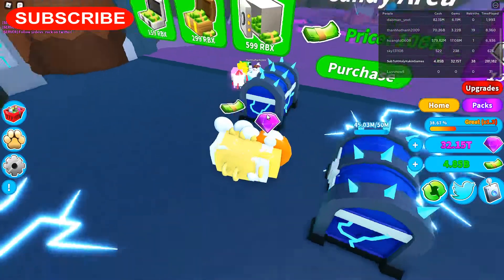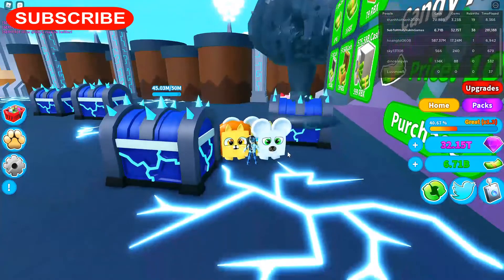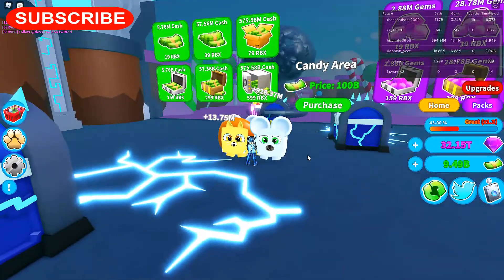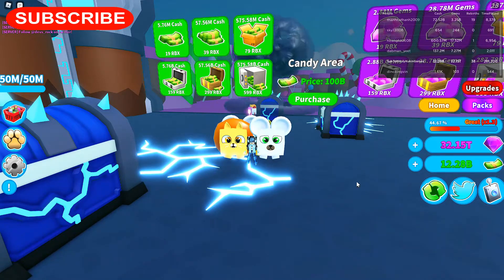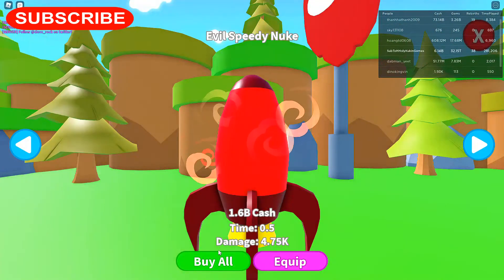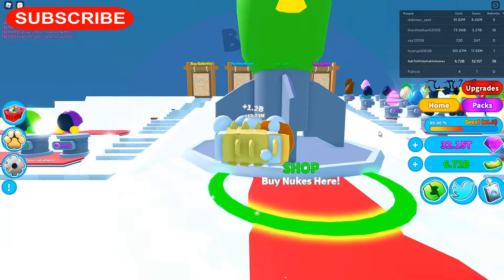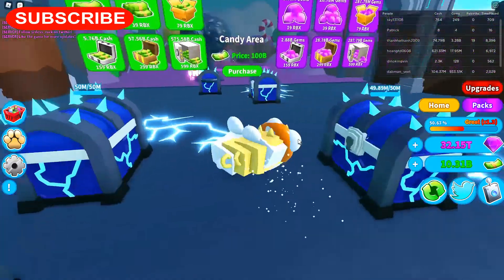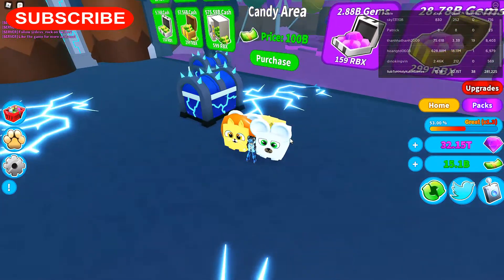This guy's over here jumping so we're going to put a nuke on there too. Candy area costs 100 billion, and I'm only at 12. Buy them all — we're at 4.2 billion, I need 100 billion. We're in the electro area — I need 100 billion to get into the next area, so we're going to wait.